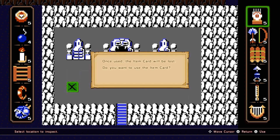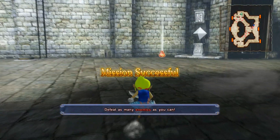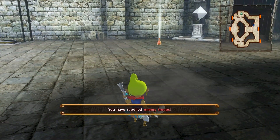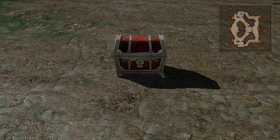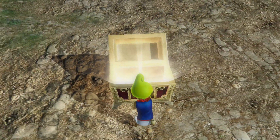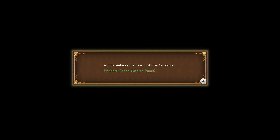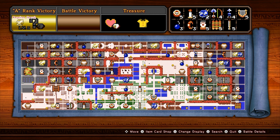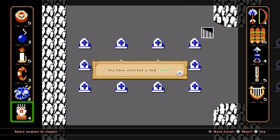Use the Digger Mitts here on this patch of grass to unlock the reward for this map. Tetra must be selected first in this two member party. Successfully complete the mission and a treasure chest will appear with a new costume for Zelda. Use the Digger Mitts here on this patch of grass to unlock the A rank item for this map.